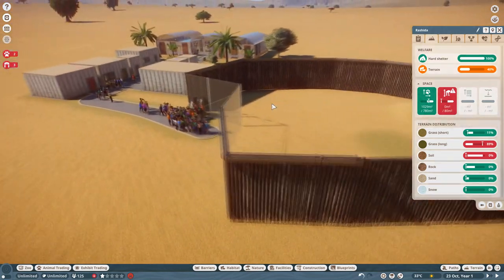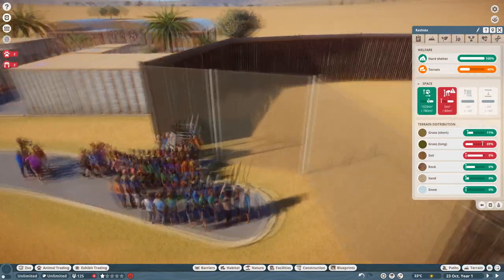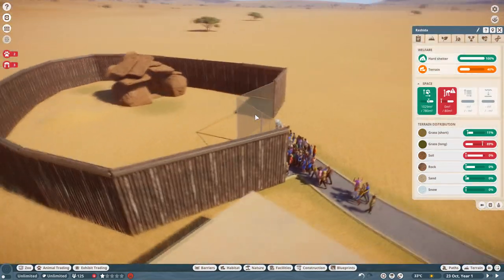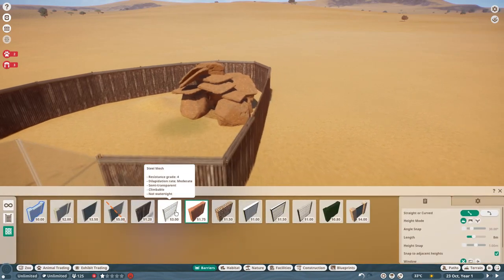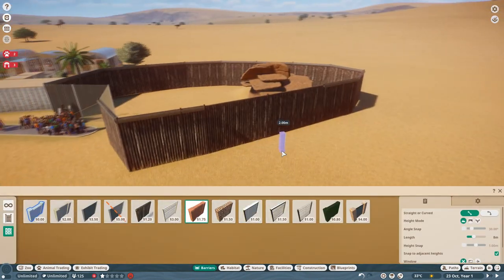The next thing is that you will obviously need glass to show off for your visitors, and you will also need a habitat door to let the zoo keepers in. Now the next thing is that walls you build the habitat out of must be at least resistance grade 3, otherwise the chimpanzees will break through them.